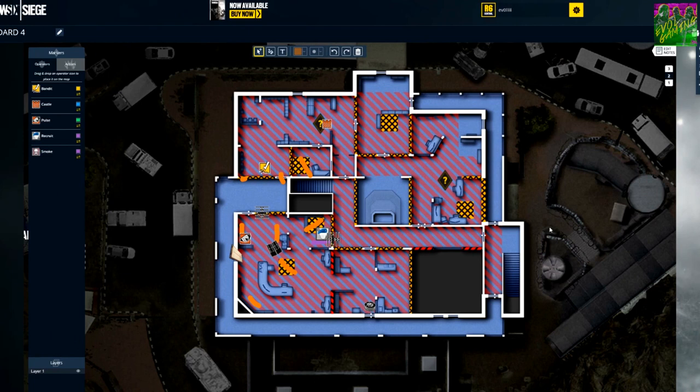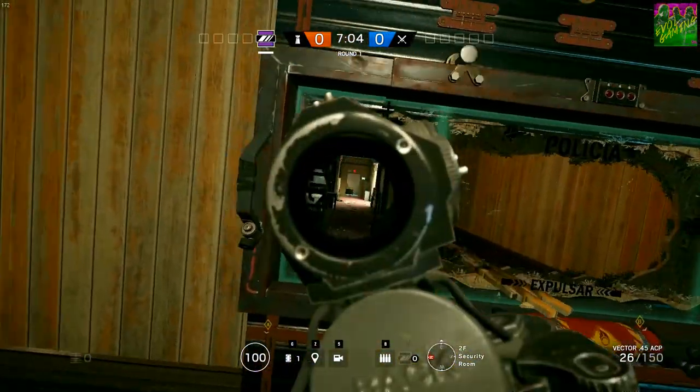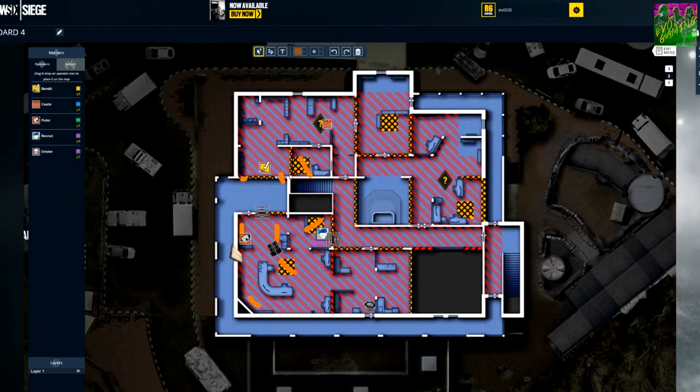Let's have a look at how Penta set this up. They have four defenders upstairs. The orange lines show where they opened the floor so they can keep an eye below. There's a Castle barricade behind him with a shield for extra cover. This was Mira — her window is keeping an eye down the hallway, which has barbed wire. They have a very good combination: Bandit has a small hole in the wall and the door open so he can peek from two angles. He was working with Pulse, who was scanning and reporting to Bandit, who could then shoot when he got the call.